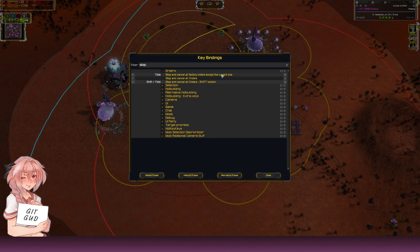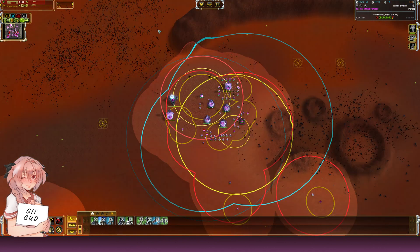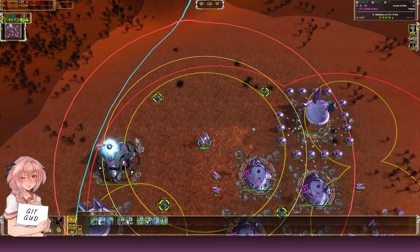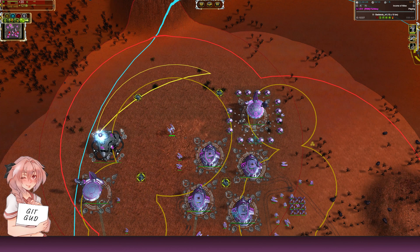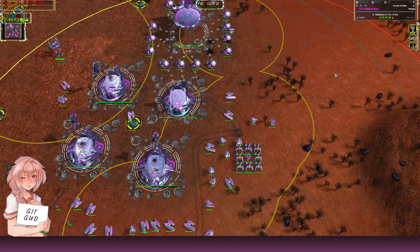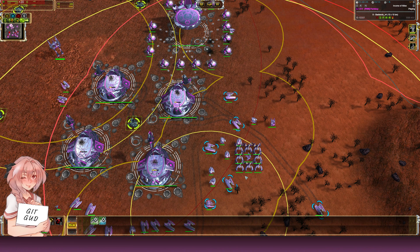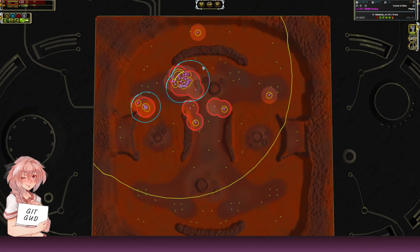The tilde/tilt key stops the unit and cancels all orders except the current one. Shift+1 stops and cancels everything completely. This also works for the ACU — if it's moving somewhere and you press tilde it stops. Same for other units. Another good one is Shift+B, which selects all engineers from a mixed selection.